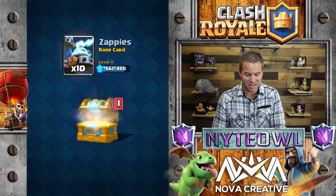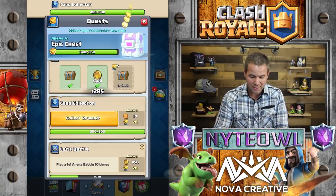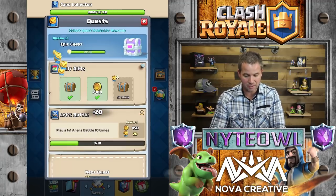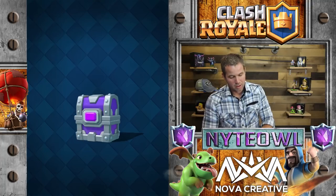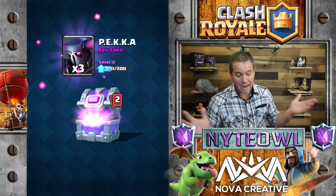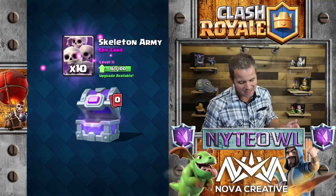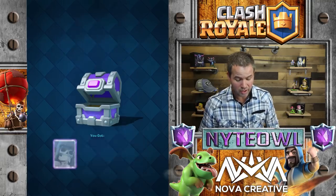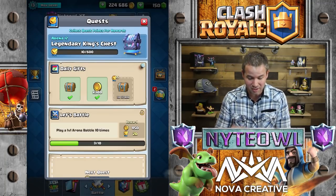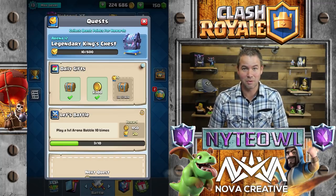Let's open up this crown chest - hopefully we get 40 cards. There's 57, so that's at least 40! All I want is the epics - I don't care about anything else. Hoping for some Balloons obviously. Oh, PEKKA - actually that's decent. Ooh, a Legendary King's Chest! It's been a while since I've gotten one of those - that's gonna be fun to open.